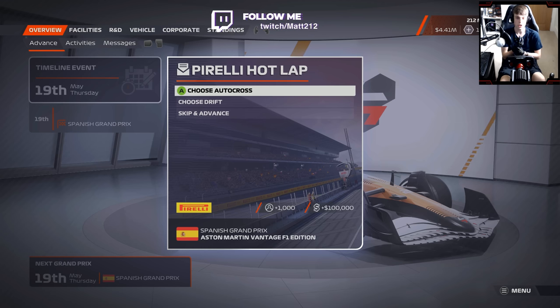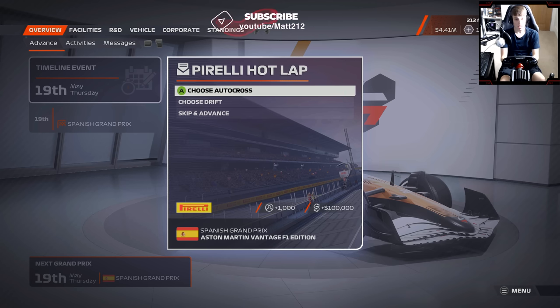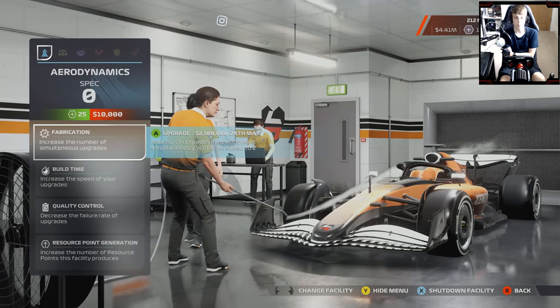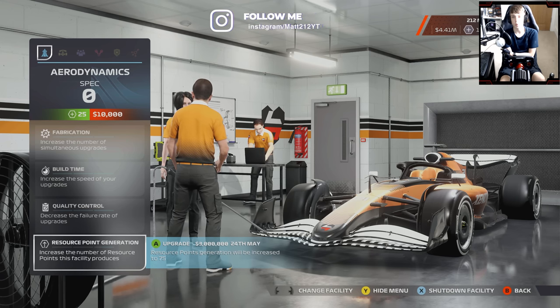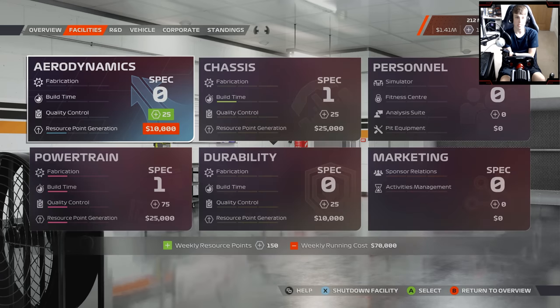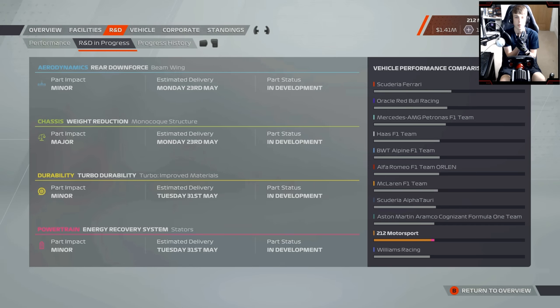A massive thank you to all of you for the continued support on the channel. If you're not already, make sure you get yourself subscribed. Trying to hit 60k at the moment and of course 100k is the big goal by the end of 2022. Before we jump into the weekend, we've got to try and spend a little bit more money because we need to get some upgrades onto the facilities. We need more resource points if we want to apply more upgrades to the car, so we're going to do an upgrade on the aero facility — all three on the board — earning 150, 225, 300 R&D points each week. Very critical early on in the game. We've still got the most upgrades we can do at the moment — four upgrades currently going on to the car.